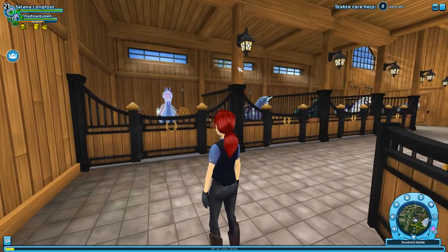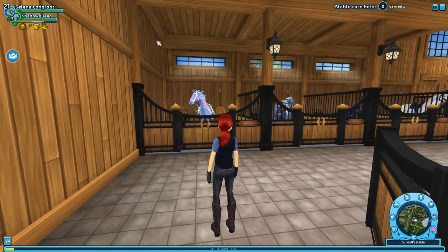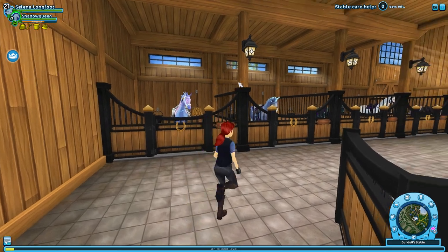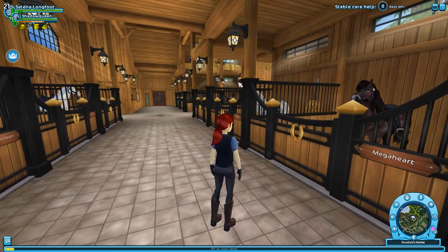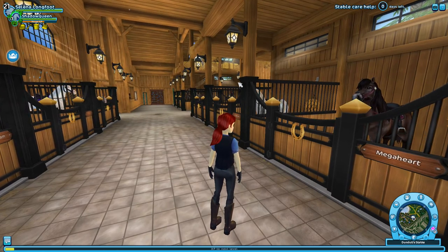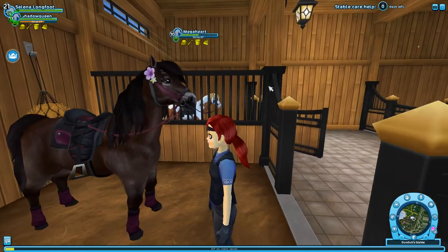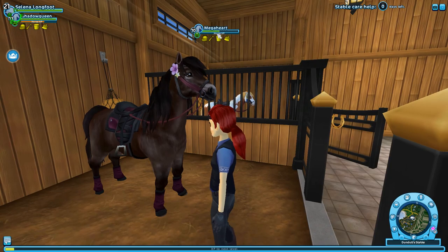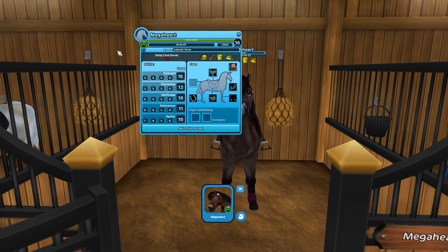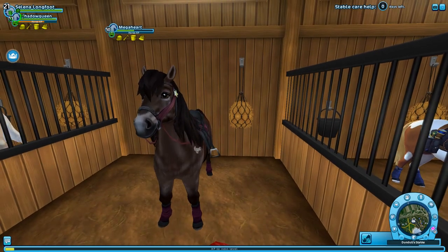Over here we have Apple Pie — he is a Chincoteague pony, I think that's how you pronounce it. And Jelly Queen is a Wild Jorvik breed — I forgot the exact design name, some of these horse breed names are really hard to pronounce. Then of course we have Mega Heart, and Mega Heart is an Icelandic horse.